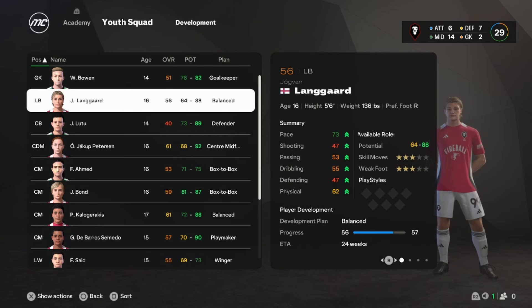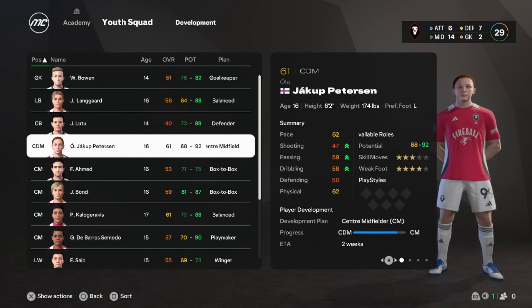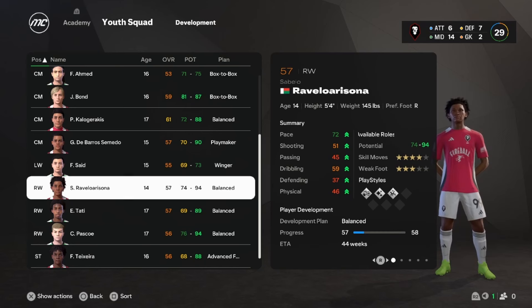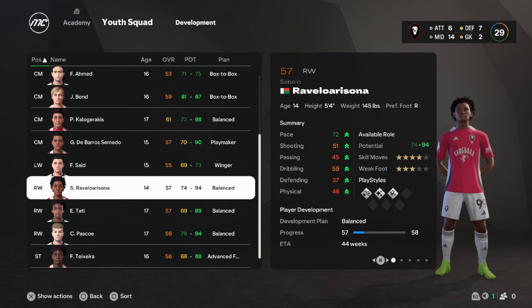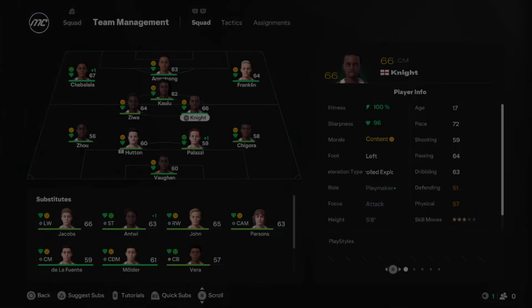I went ahead and changed all three new players' names. We got two from the Faroe Islands: Yagavan Langard and Ola Jakob Peterson. The one player from Madagascar is Sabalo Ravalacina. For the next match we're running the same offense as last time with a new midfield three of Knight, Kalu, and Zewa, Chagorda and Zewa as wingbacks, Hunt and Palazzi keeping their positions, and Vaughn coming back in goal — the lineup is based off fitness but it's still really good.